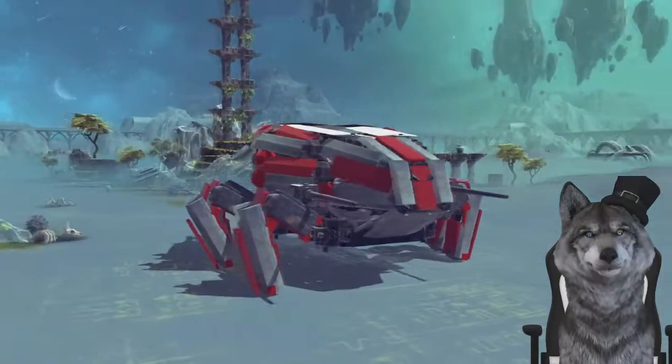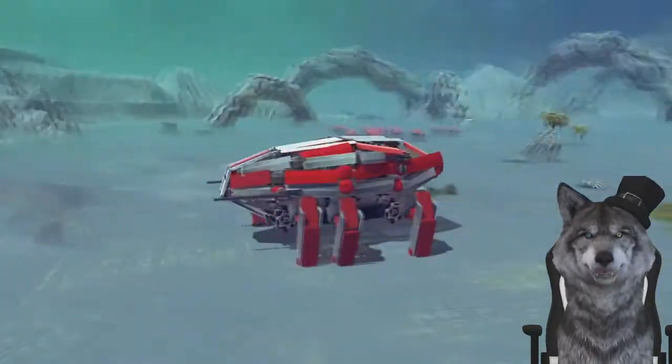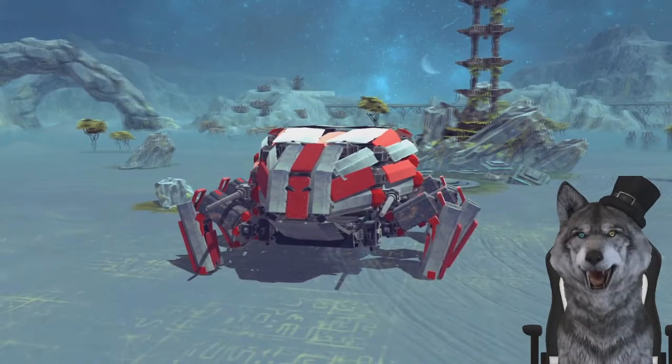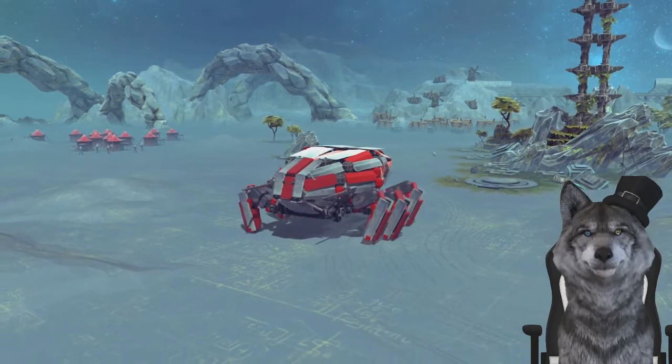For our first creation today we have the Blister Back — some kind of giant mech attack spider beetle thing. I'm not entirely sure, but I think it's supposed to be able to fly, and that sounds horrifying, so I thought we'd check it out. But before we get into the horrifying nature of this beast, let's go ahead and take it for a nice little walk through the park.